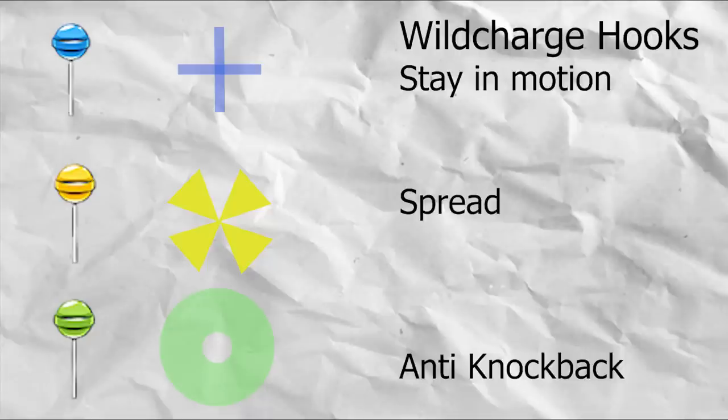Wild charge blue means stay in motion, wild charge yellow means spread after, and green wild charge needs to be anti-knockbacked.